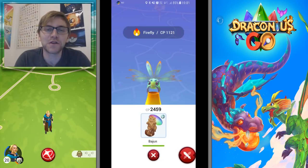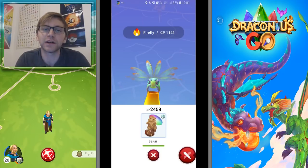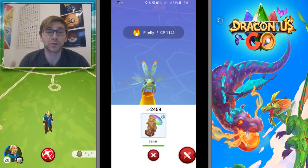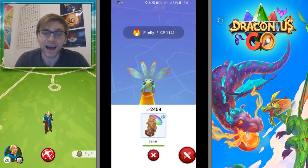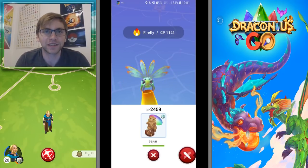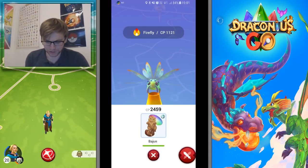Hey guys, welcome to a brand new episode of Draconius Go! Today we're doing a weekly roundup of how good this week has been. I've had some great egg hatches to show you, some great finds in the wild, and we'll take a look at the bestiary to see how many I've got left to catch. Not that many, but they are all the red rare types or require a lot of stones to evolve. Let's get into it, but first let's demolish this firefly.